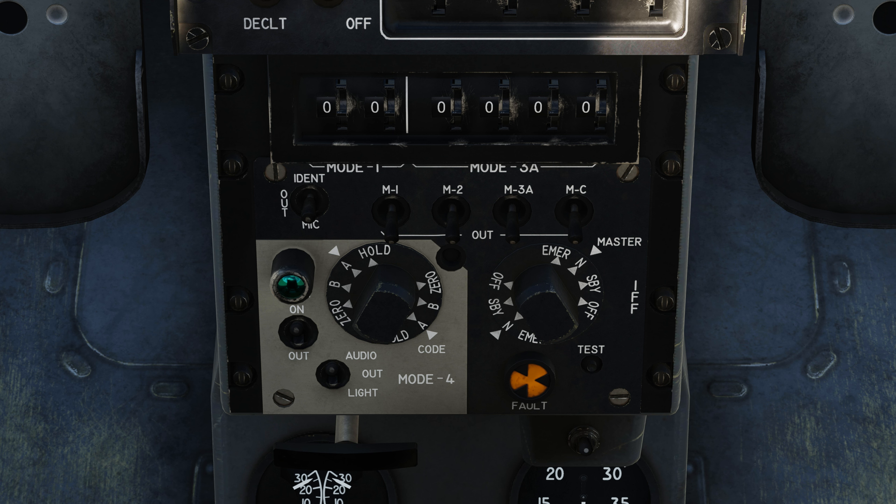If you're flying a mission that starts before 0100 Zulu and crosses after 0100 Zulu, you have to change your mode from A to B or vice versa. Hopefully this video is helpful for you guys — see you on the next one.